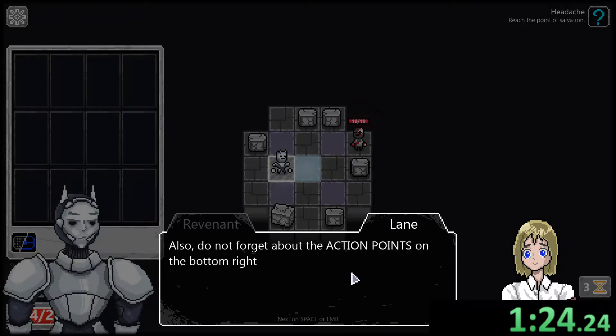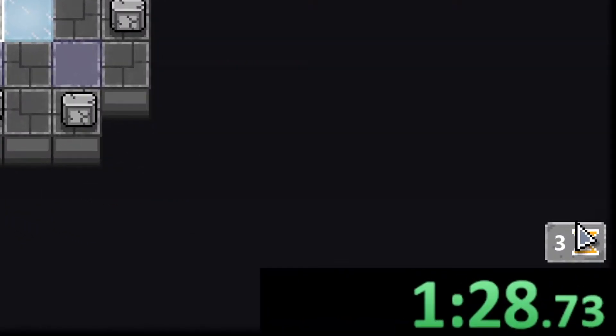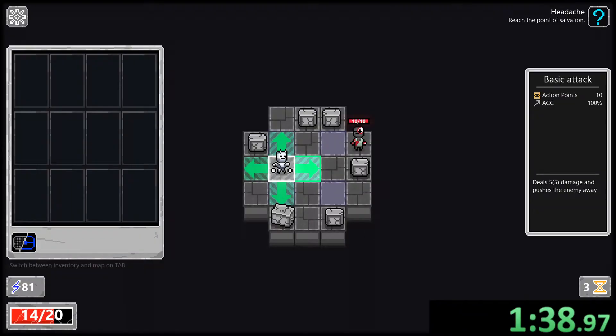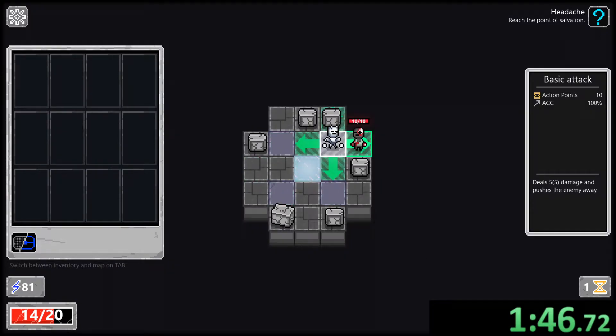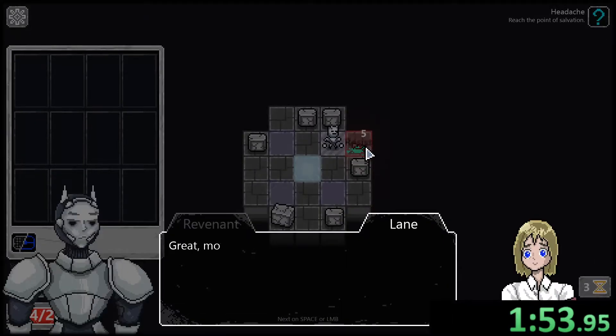Don't forget about action points in the bottom right — you only have three per turn. We click the move button before moving. Let's go — we slid across the ice, moved two spaces, and then punch. Five damage! He attacked back and did nothing. Punch him again — let's use keyboard shortcuts.